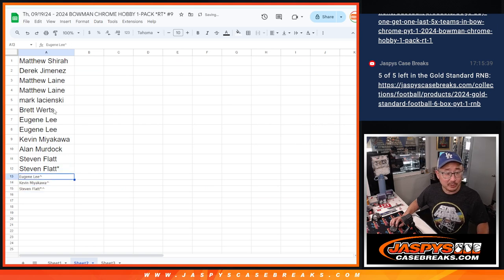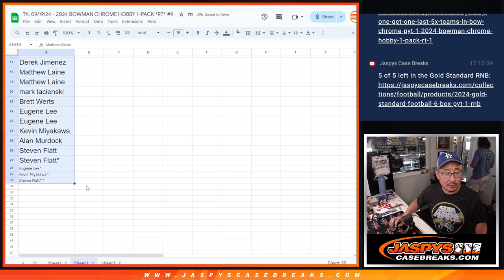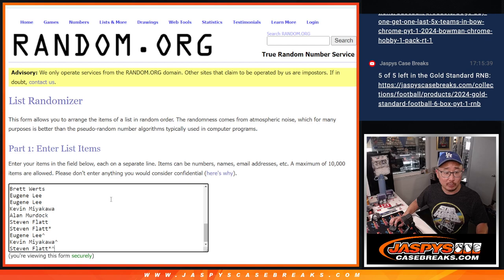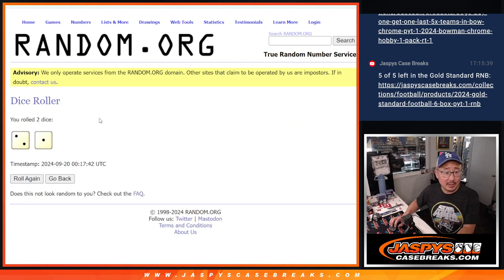So we've got the rooftop symbols. Now we're going to double you up. That makes all 30 spots right there. Now we're going to do the pack break itself and we'll use that big list of 30 for the team randomizer as well. Let's roll it, randomize it.